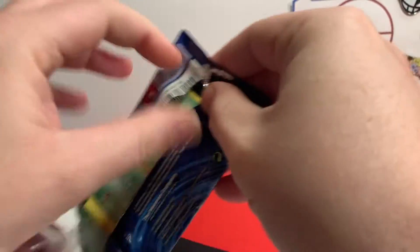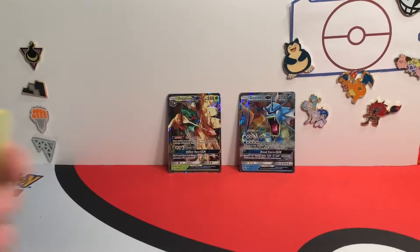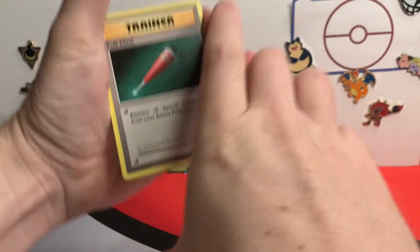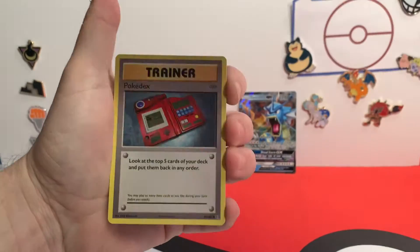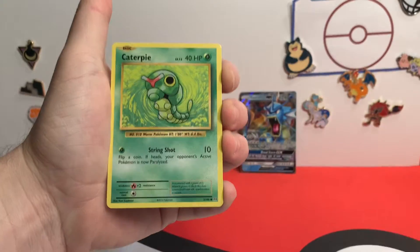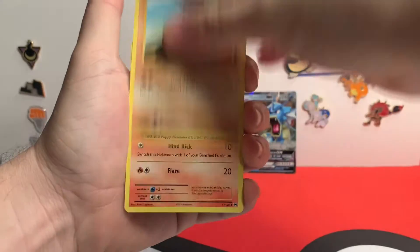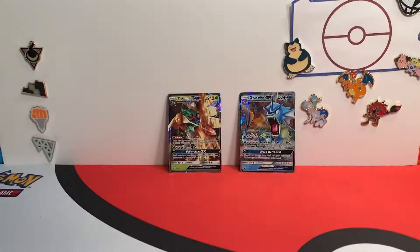Now we're going to get into Evolutions — the pack I wanted to pull something out of. And a green code card. No! But we can still pull that Reverse Charizard, right? Maybe. I know some of these packs seem a little eh. Duo Pikachu — I mean, you got a chubby Pikachu, but not the one you guys want. Nope. I like the Buzz and Electrode. So there are our two boxes.